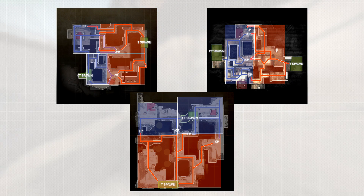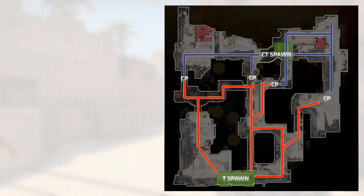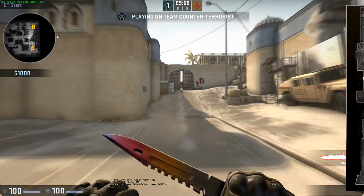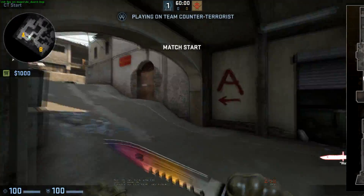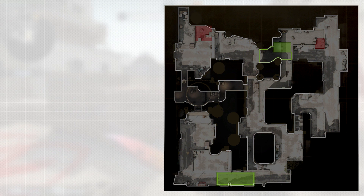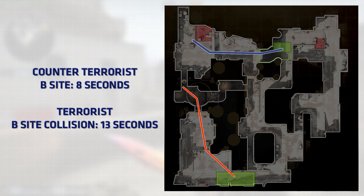The last thing we should go over is timings. The main timings we're going to look at are the main path options from both spawns for both teams. The easiest way to find timings for any level is to hop into a single-player game without bots, spawn at a fairly neutral spawn point, pull out your knife, and run to the destination you want to find timings for. Starting with B-Site: the counter-terrorist will reach a typical playable position in about 8 seconds, while terrorists reach the collision point through the tunnels in about 13 seconds. This means CT players have about 2 seconds before they may hear or see a terrorist, though there's the variable of terrorist spawn points like a B-Spawn.